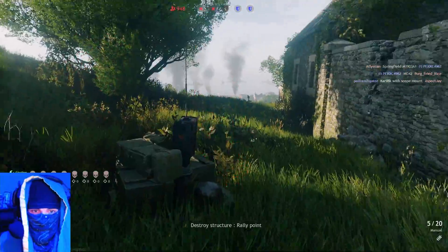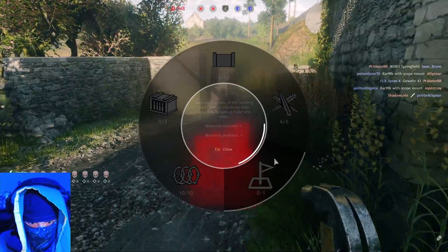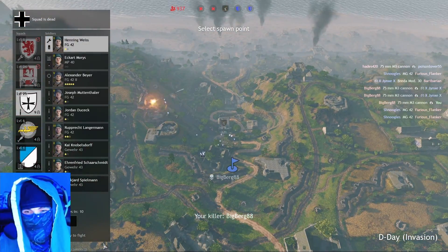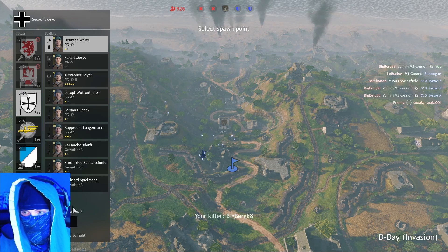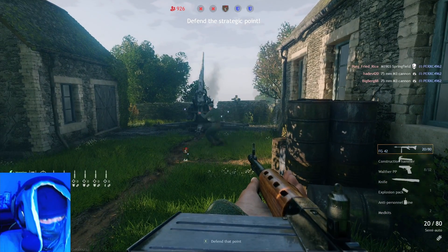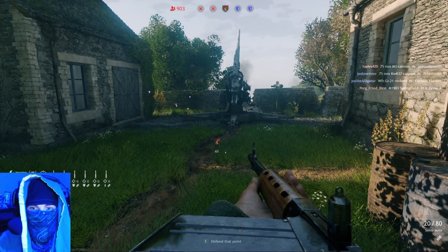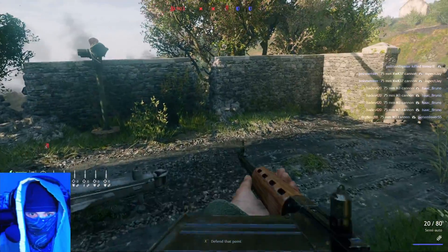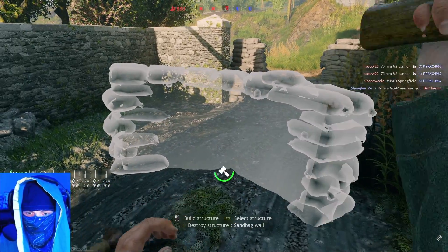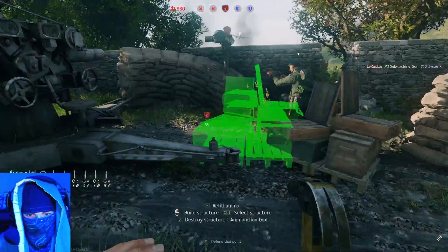We're out of materials, so we switch to the sauce. Let's use the actual spawn point and spawn in with our good squad — our FG-42s. Formation close — they're capping, we're going to get in there right after we throw up just a couple of sandbags to help our team out. It's always a good idea to pull out your hammer, see what your team needs.